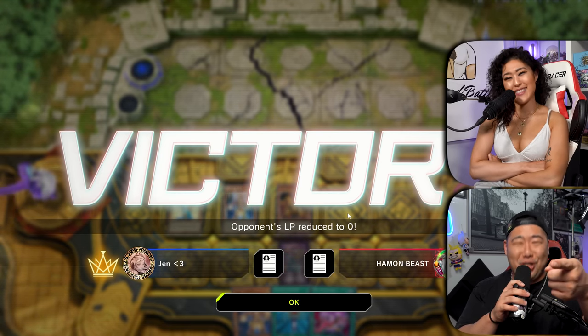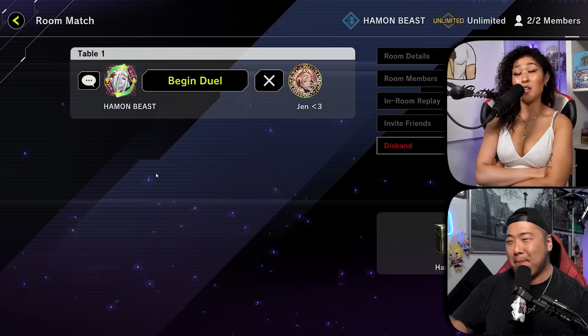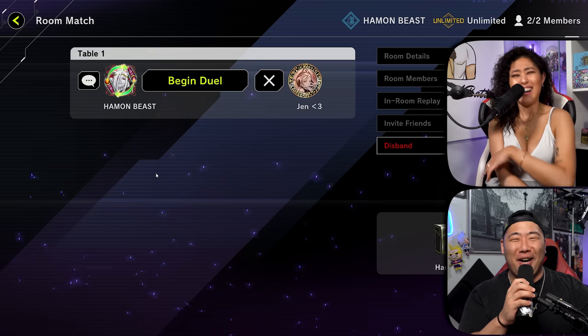If I drew the Hamon, you would have straight up lost that game. Oh no, no, no — I had Draining Shield set. Draining Shield? Oh, you are toxic. I'm toxic. Jen really wants to win today. I do. But boys, I'm going to bring it back. You already know who I am, baby. Big IQ. I will see you in the all-important game number two.